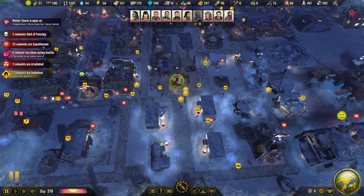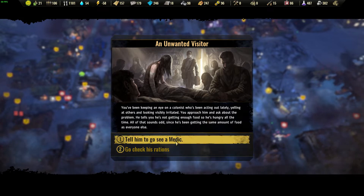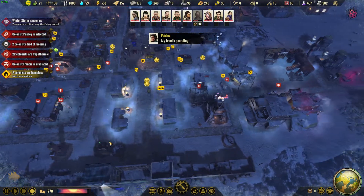A colonist has been acting hostile - you've been keeping an eye on a colonist who's been acting out lately, yelling at others and looking visibly irritated. He says he's not getting enough food, he's hungry all the time. That sounds odd since he's been getting the same amount as everyone else. Go see the medic. He's not happy about it but looks relieved he's finally getting help. It turns out he has contracted a parasitic worm living in his intestines. Yeah, I figured that - I think we had that one before.